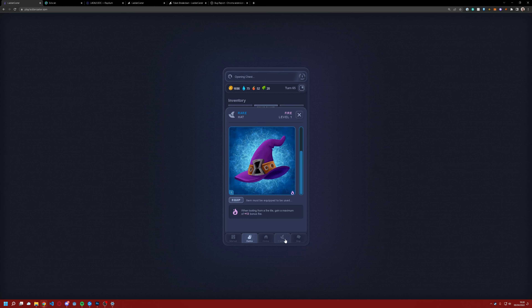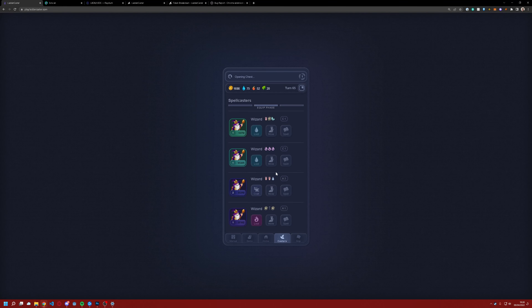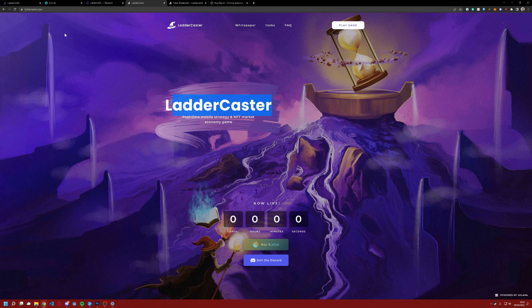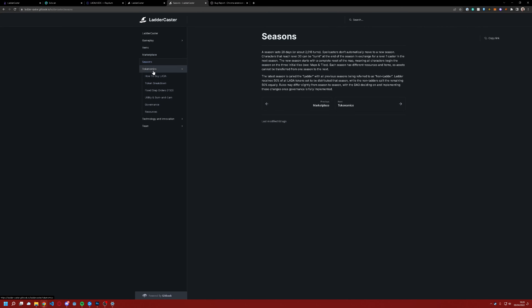That's the gist of the game: you move your casters around, use abilities, loot tiles, craft if you want, and then next round you claim your rewards. That's about it. If you want a better breakdown of what the game is and its plans, head to their official website — linked in the description. The white paper and items pages give a full breakdown of items, the marketplace, seasons, and what's planned. Give it a try and hopefully I'll see you on the Discord.